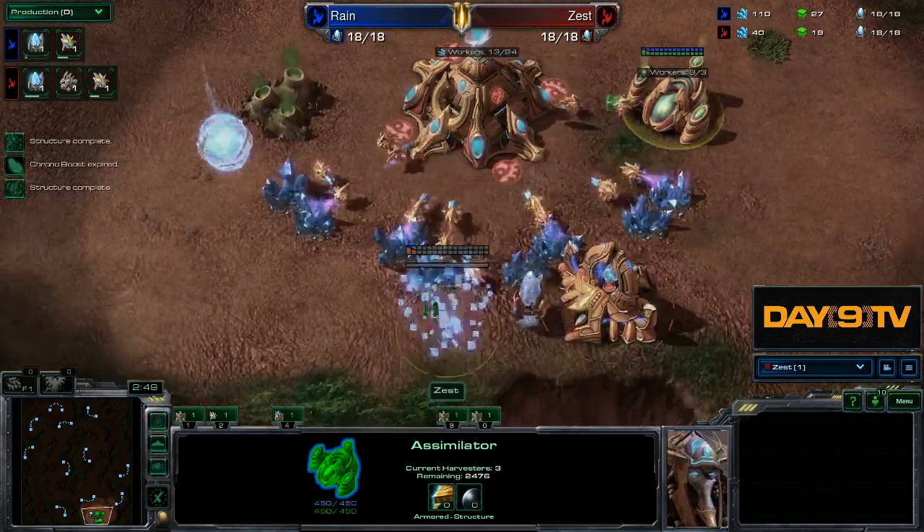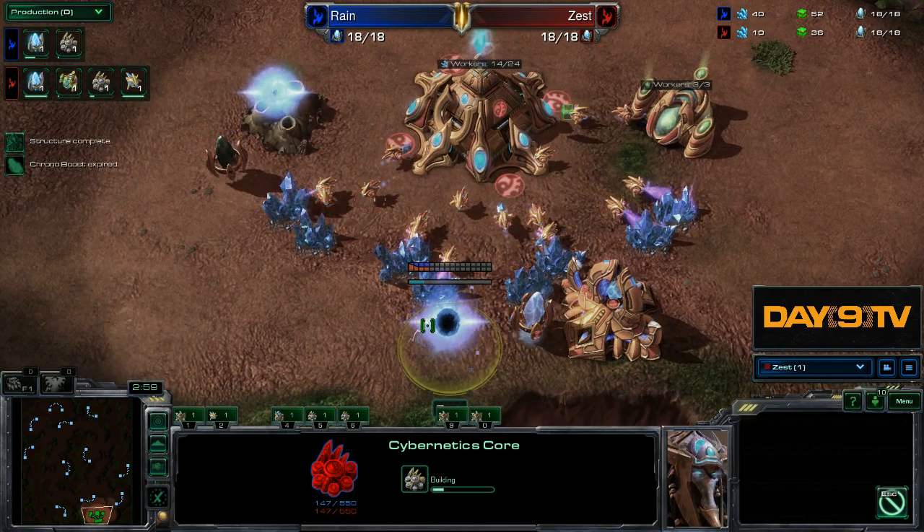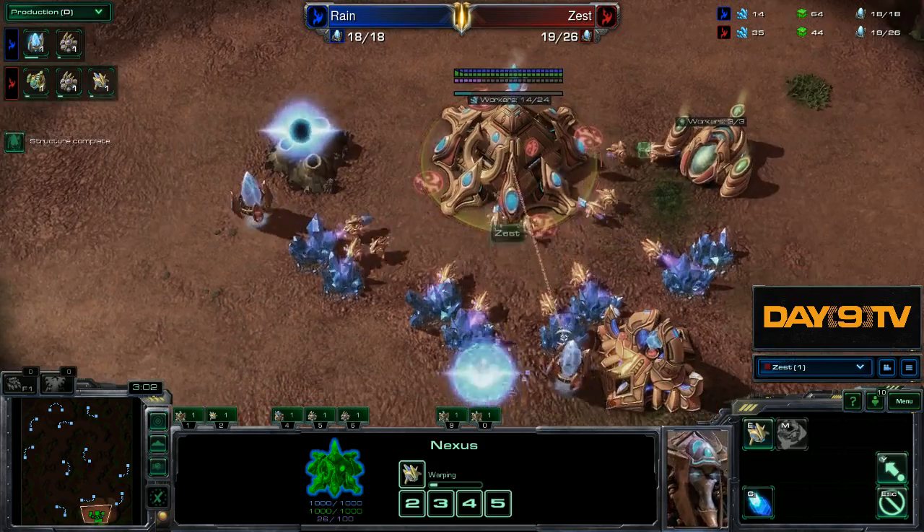In PvP you just get the second damn assimilator. But here, the Cybernetics Core can go down right away - no delay! Another assimilator goes down.